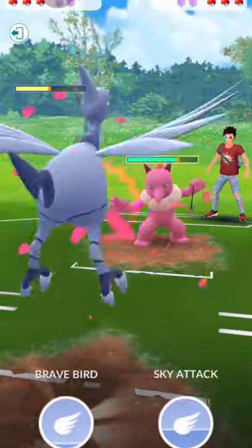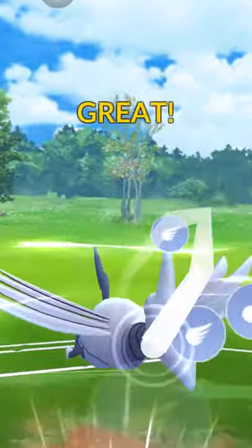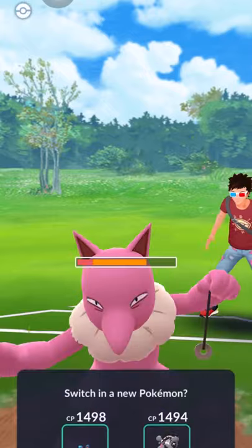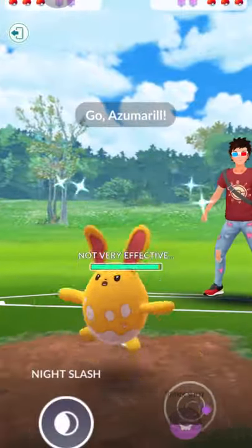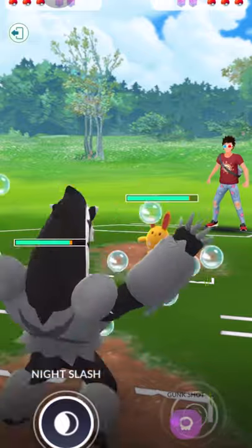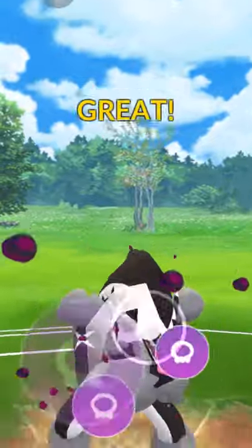In this case I'll either go for Brave Bird and switch out. If it goes through it'd be amazing — look at that! Because a lot of people thought it'd just be a Sky Attack, but nope. If they switch to Azumarill, my strategy stays the same: charge up for Gunk Shot, and if it goes through that's good for us. If it doesn't, still fine.